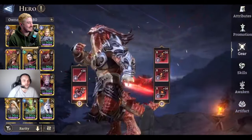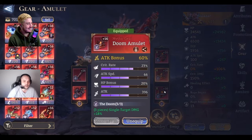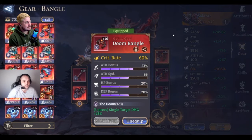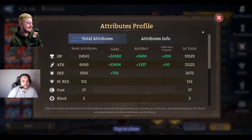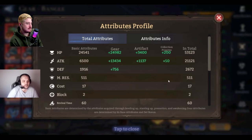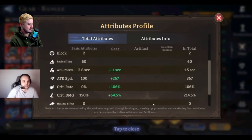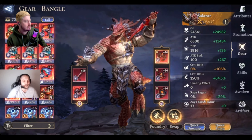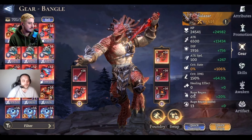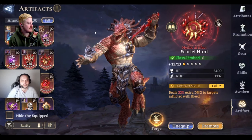Speaking of the devil — Salazar. Full storyline gear on the right side, crit rate on the starter set. 21k attack because his base attack is very high. Attack interval is 1.15, so we built him with 267 additional attack speed. Nice but not crazy.